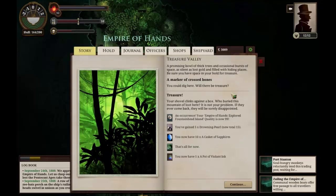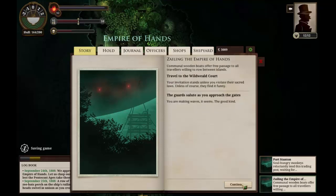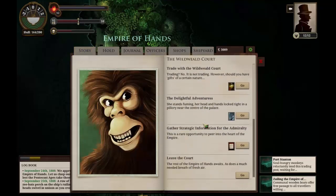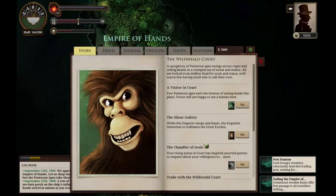For now we'll continue. Let's quickly zale over to the wild-wheeled court. We're making waves it seems — the good kind. The guards salute us as we approach the gates. Interesting. The wistful adventuress is still stuck there — poor soul. Let's gather strategic information here. We just got our strategic information. The zeppelin has their full attention right now. Dark murmurs not intended for our ears speak of unfinished business before the exodus — of a weapon the emperor intends to deploy against its greatest foes. That's good to know before we let them build their zeppelin.